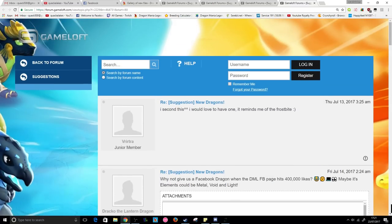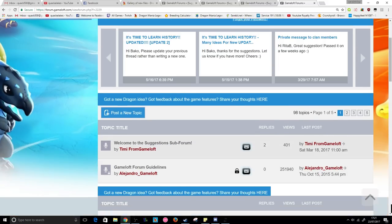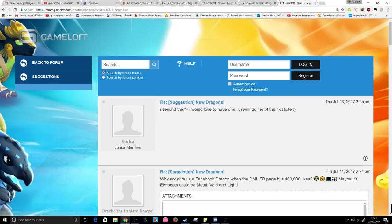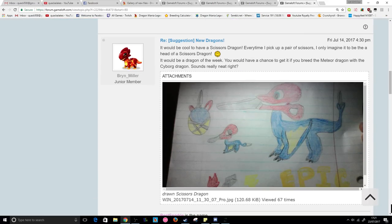If you want to check them out yourself, head on over to the Gameloft forums, go to the DML section, then to suggestions, and scroll down — there's new dragons, new features, new islands, and new events, all posted pretty regularly. Make sure you go and take a look and give some support to the people posting new ideas for the devs. You never know — we might see one of these ideas in-game someday. Until next time!